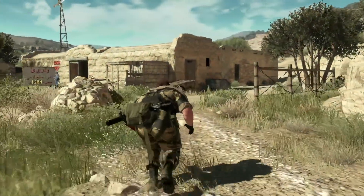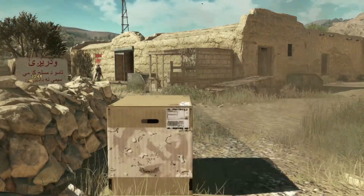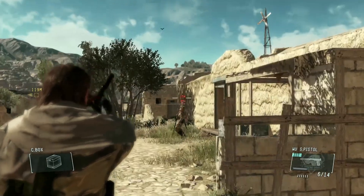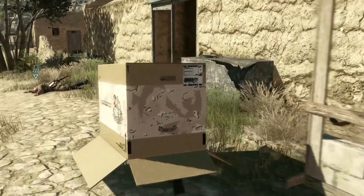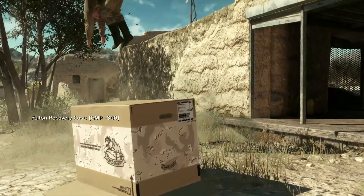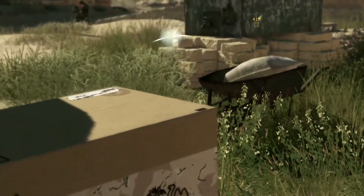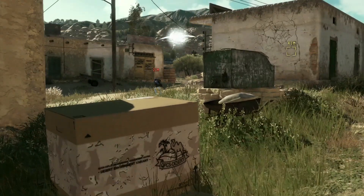Metal Gear Solid players are all familiar with the cardboard box, but as explained previously at E3, the box has been upgraded with new abilities in Metal Gear Solid 5: The Phantom Pain to offer players more options, such as the ability to pop out, take enemies out, and hide back in the box. You can also use the Fulton from within the box, and when you're in trouble you can even vacate the box and use it as a decoy when it draws the attention of the enemy.